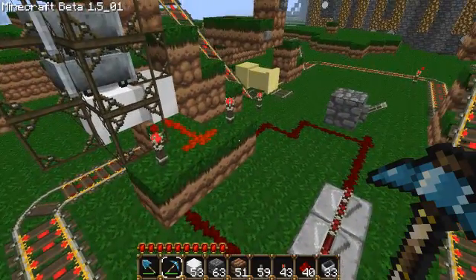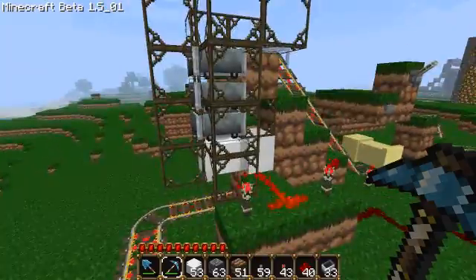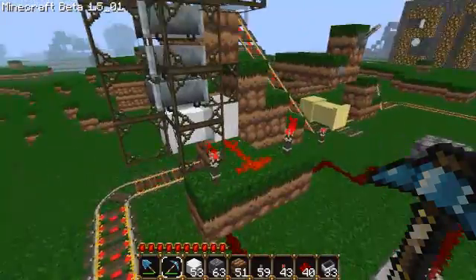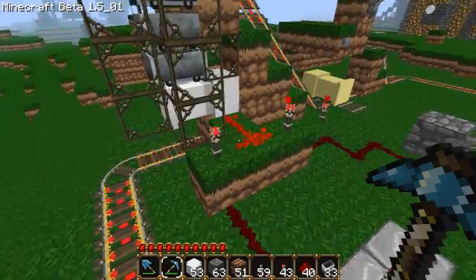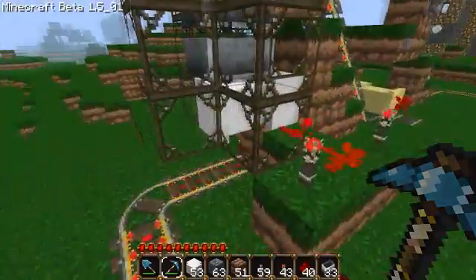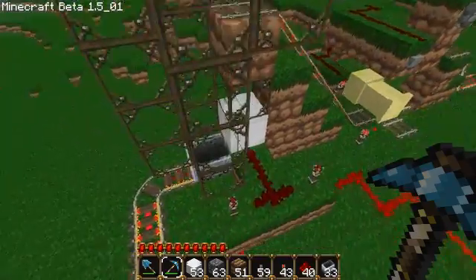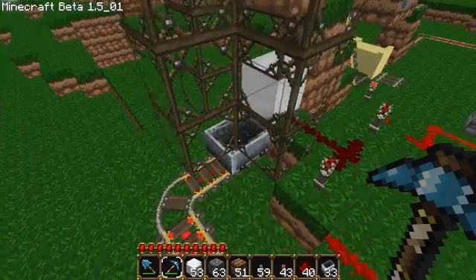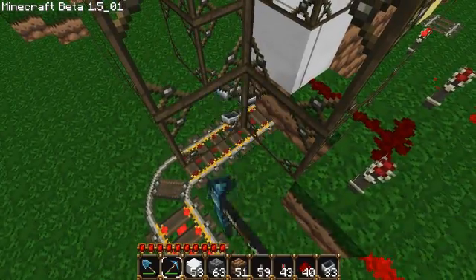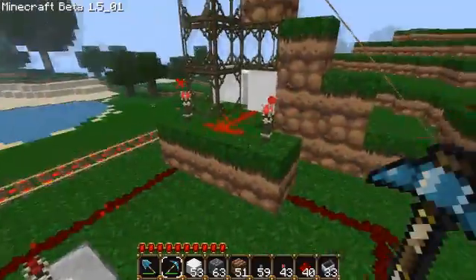First, I want to demonstrate the double-booster problem I just mentioned. I have this powered rail unpowered so it won't send out carts while I show this off. I'll flick this switch to turn it on, and you can see all three of the carts we sent down just combine to make a triple booster — just to illustrate that point. So I'm going to turn this off, we don't need that anymore.